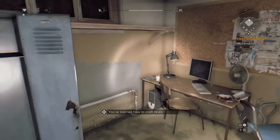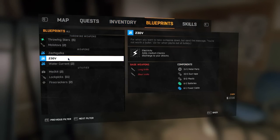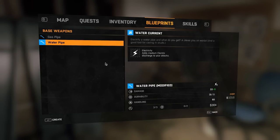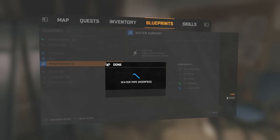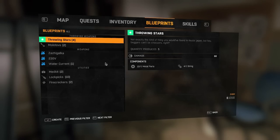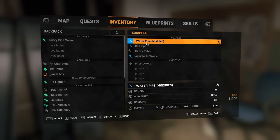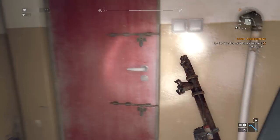Blueprint — Water Current. What does that do? We got all kinds of cool stuff. I want to craft something really badly. There it is — we can make this. Water Current: electrify a water pipe. A clever play on words. We're gonna craft this right now. So we've got a water pipe modified now, and it automatically goes back into my inventory. Oh, that's the stuff — look at it, it's all zappy. I am the thunder god.